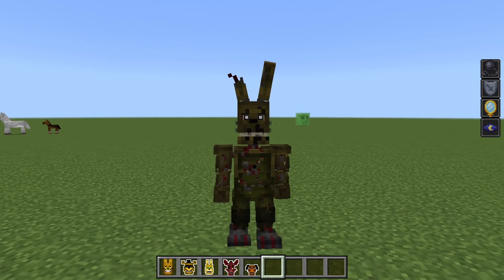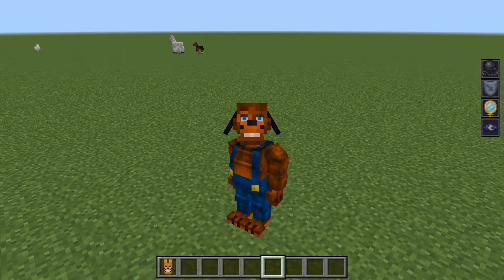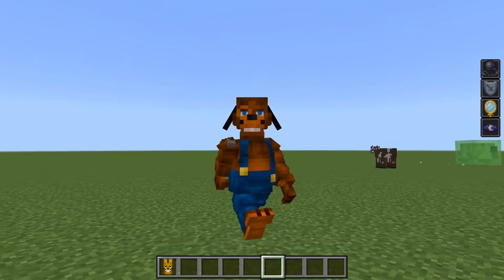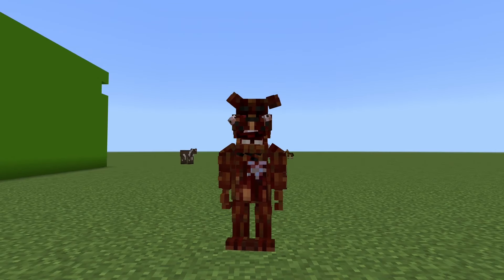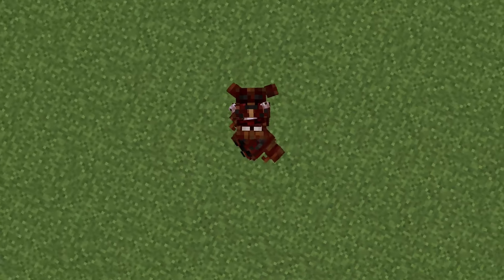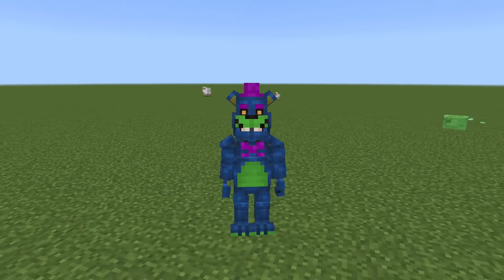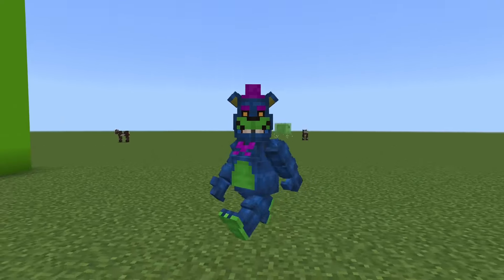Spring Trap is definitely a bit blocky but still looks pretty good. I like all the detail. Next we have a Fixed Sparky suit which looks awesome — I really like this model, looks like he has a big belly, and I like the overalls too. Next we have Corpse Freddy which is what happens when you become stuck — he looks creepy. I like all the details. Next we have Black Relight Freddy. That looks cool — I like the colors.